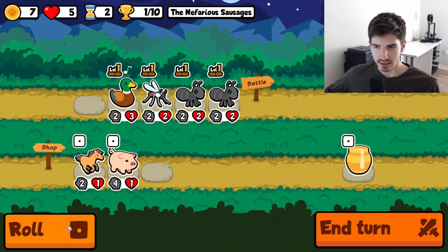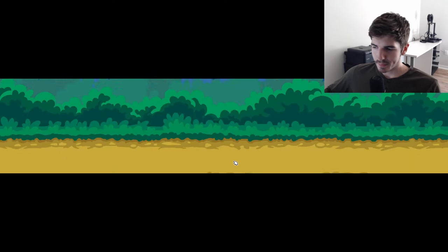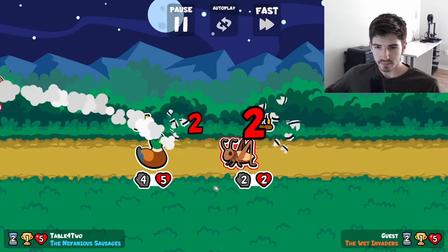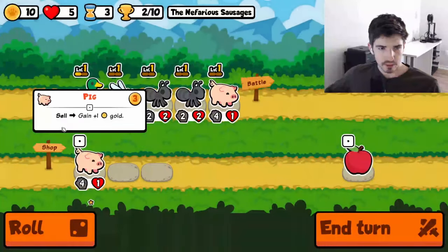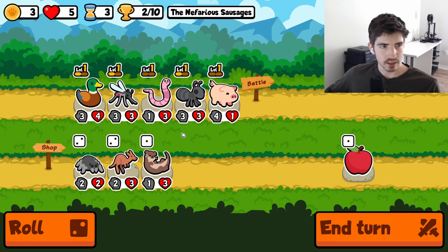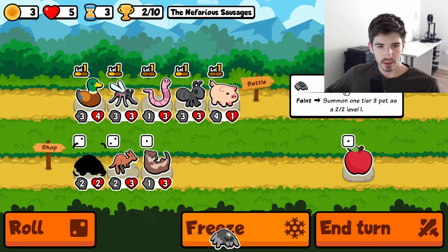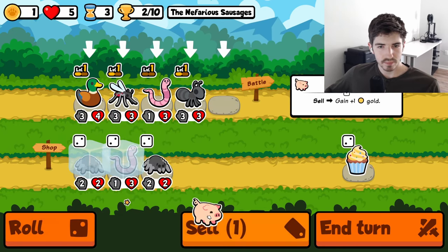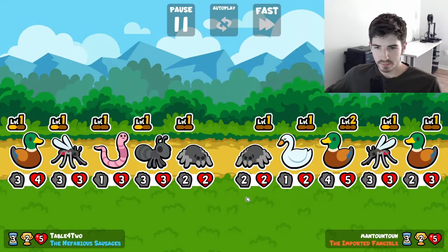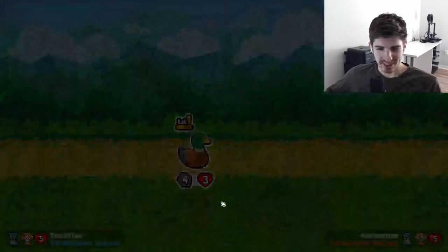So now that we went through the ideal run in the turtle pack — how you typically are going to run it — we're going to try to do something a little different now. Try to get something kind of insane, if you will. Maybe throw the pig in the front. Could be good. It is good — that's great. Hopefully we can get a level up here. We got a mosquito. I honestly like a worm here if we can get him cooking. I will consider a spider. Spider me. Hold on to the worm. Hold on to our other spider.